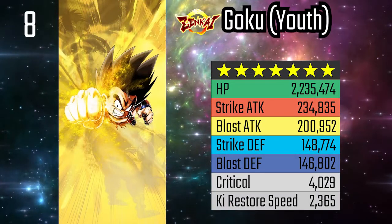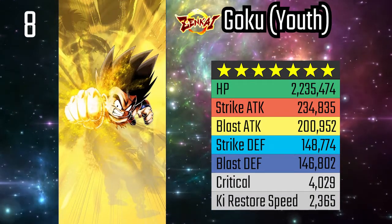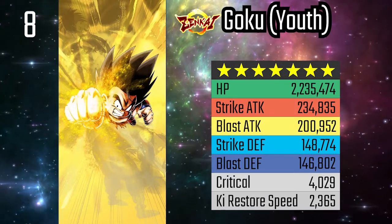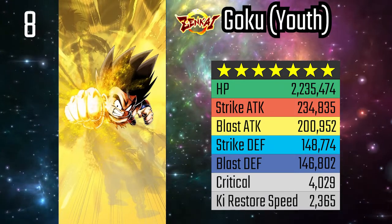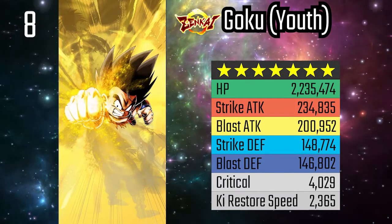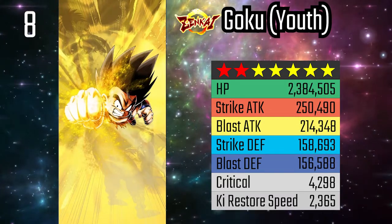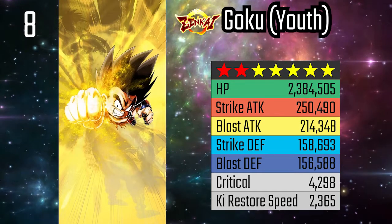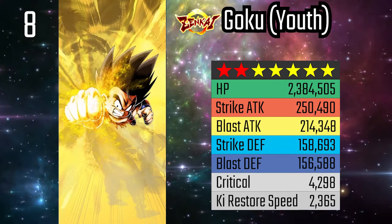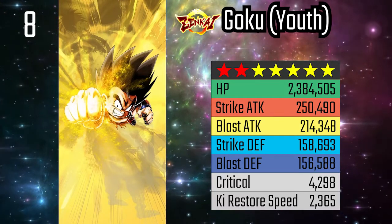At number 8, we have Zenkai 7 Goku Youth. This unit is a substitute on two of the best tags in the game: Son Family and Saiyans. He has the ability to revive himself at 20% health, restore his own health and ki, increase his card draw speed, and buff the team's damage. He also has a decent mini crisis kit and an ult that nullifies revival skills. Overall, he has respectable stats, making him an all-around tanky and powerful unit. His strike attack stat, in particular, is impressive.